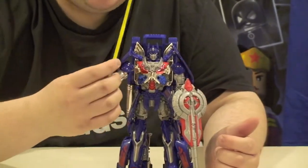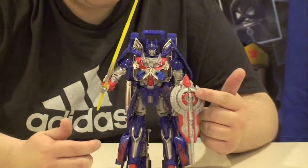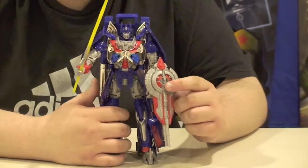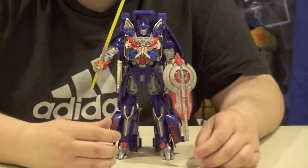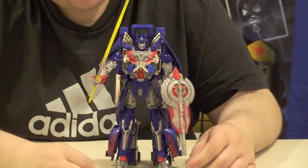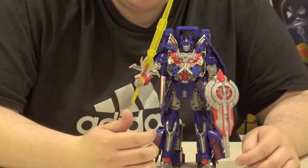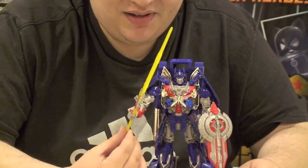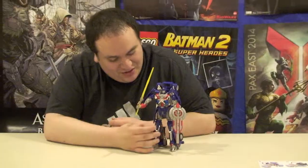He comes with his two accessories — he's got his sword and shield. I had a lot of trouble actually fitting the shield into the hole, but I got it in there nice and tight. The sword I like a lot — it's like a nice beam sword. What is this sword called? The Sword of Judgment. So yeah, the sculpt.